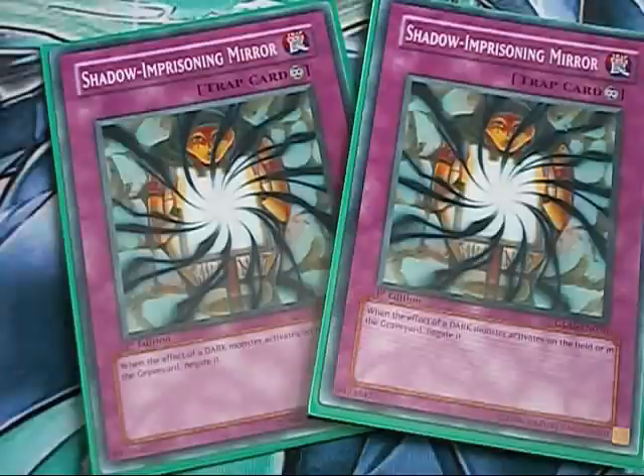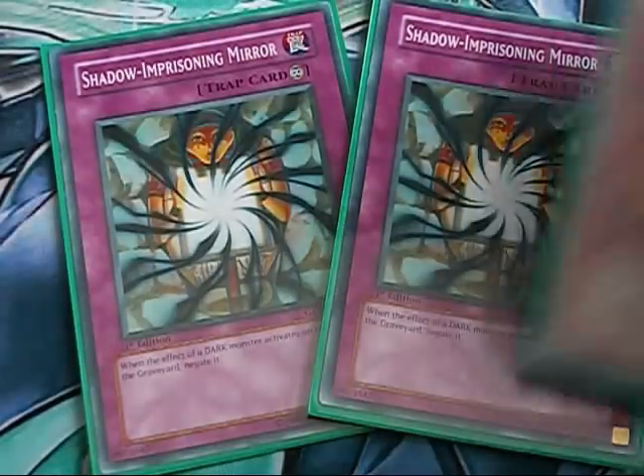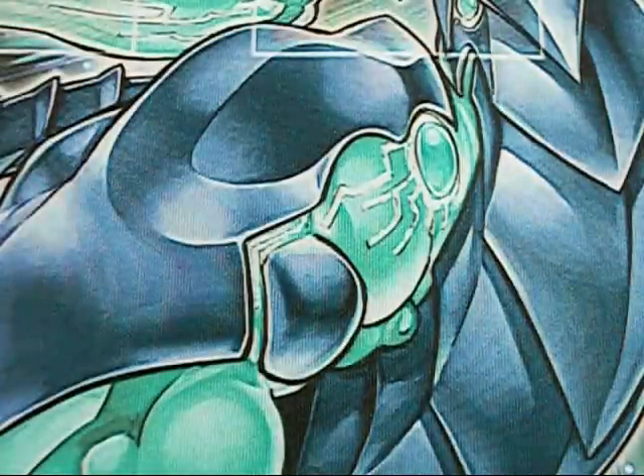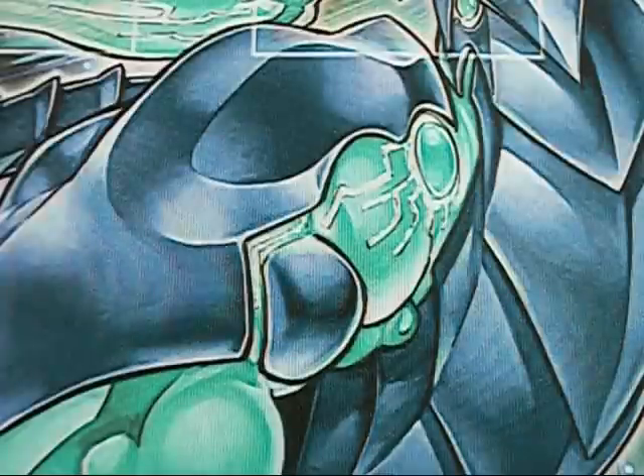Stardust Dragon can keep your Shadow-Imprisoning Mirrors safe from the three MST that most Insector decks are probably going to side in, along with Dark Worlds. As it stands, Shadow-Imprisoning Mirror is one of the Dragon deck's best means of combating the Insector threat for games two and three. For games two and three, you're probably going to want to go two Mirror, three Phoenix Wing Wind Blast, two Veiler, and Prime Material Dragon — that's how I would try and handle those guys.